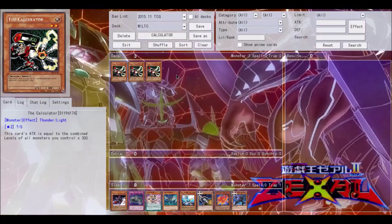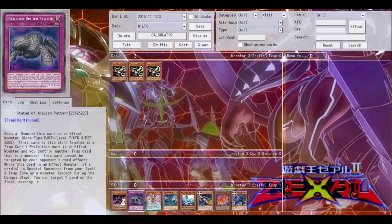He's a bit of an older card, been around for quite a bit. He's a very simple card — a level two Light Thunder-type monster with a question mark attack and zero defense. His attack is equal to the combined levels of all monsters you control times 300.